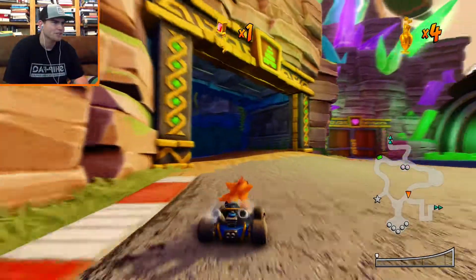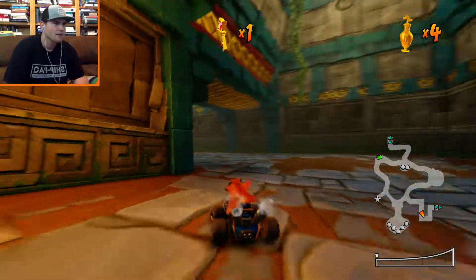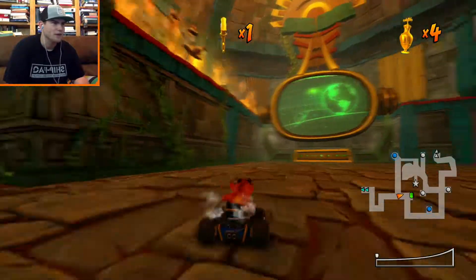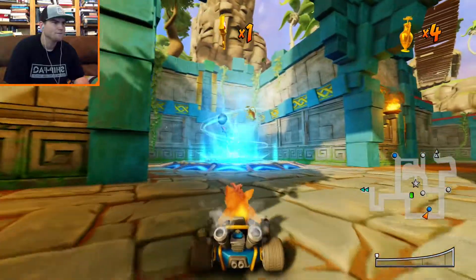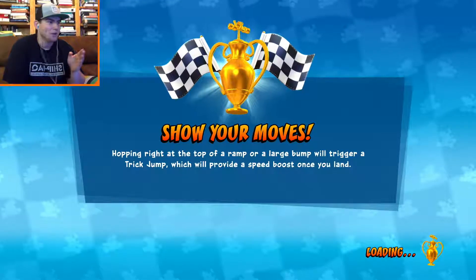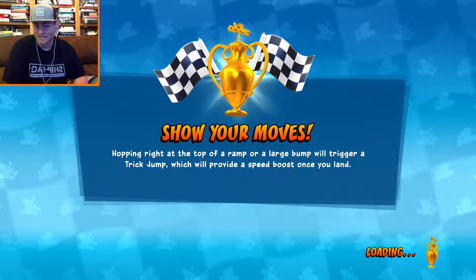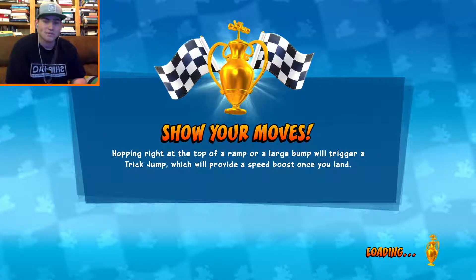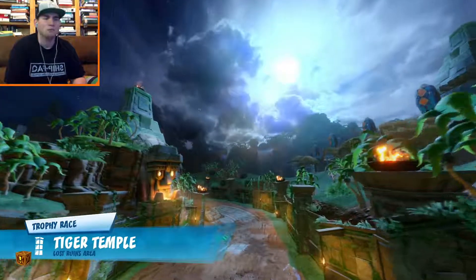I do not remember this area from the first game — was this in the first game? I could just be forgetting. Let's go ahead and hop into the first race. Tiger Temple! I love this map. This map has like the dopest shortcut ever because it can really screw you, or you can screw the other racers. It'd be cool if it was teammates — it'd be like Crash Tag Team Racing, a game that sucked. But yeah, I do really love this map.